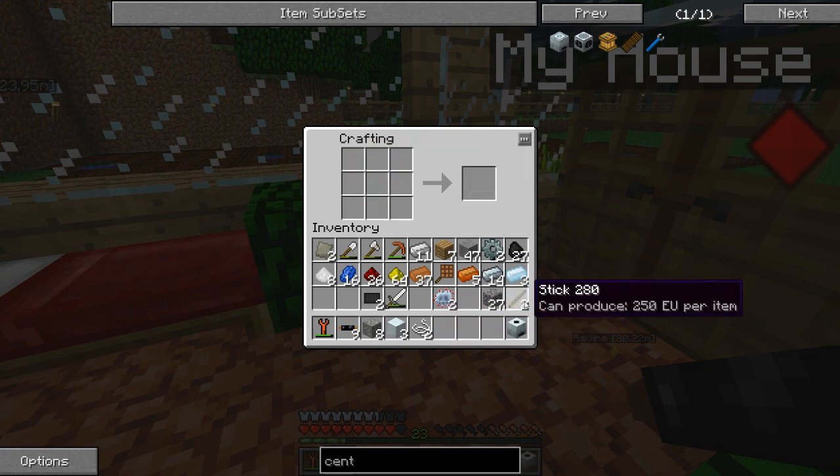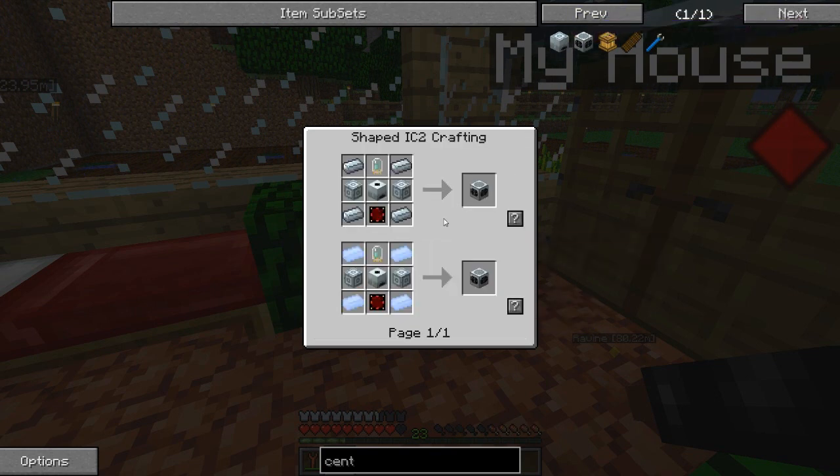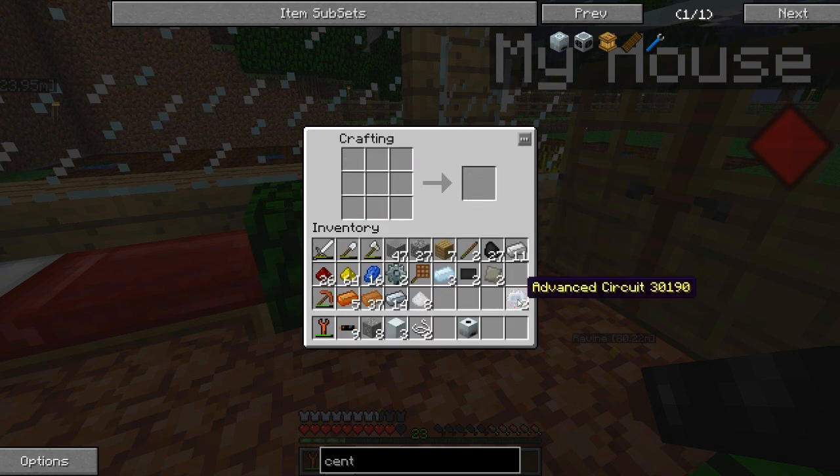Now we got the extractor, which we are not going to use - I mean, we're going to use it to make our industrial centrifuge. So here it is. Now all we need is we have all of this, we just need to make an advanced machine block, which I already prepared. And I don't think I showed you guys how to make an advanced circuit, so I'll just show you the recipe right there - that's just an upgraded circuit for more complex machines.